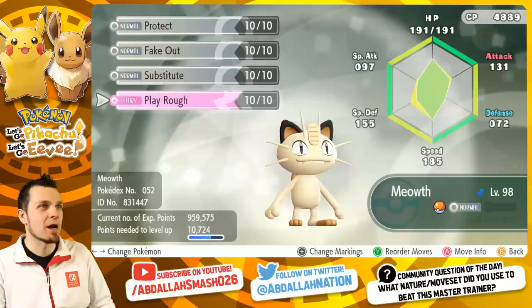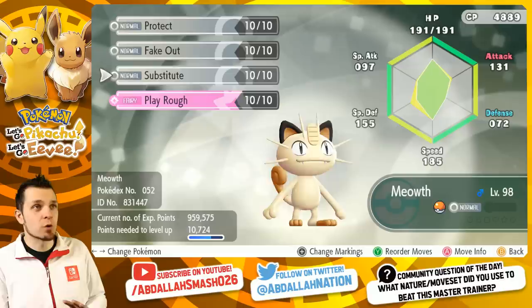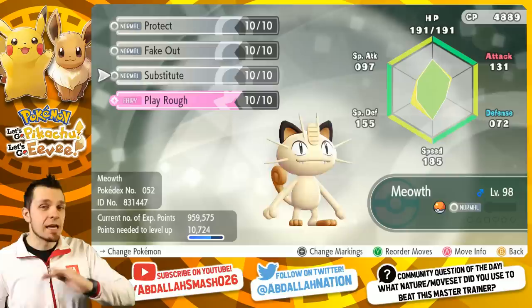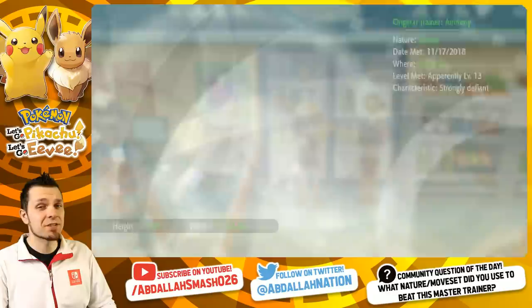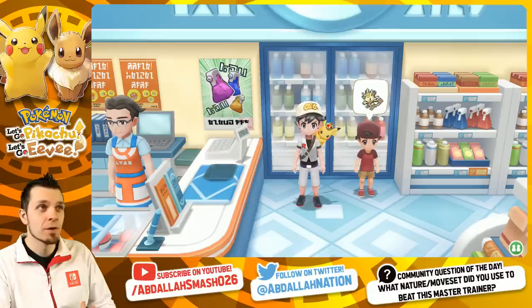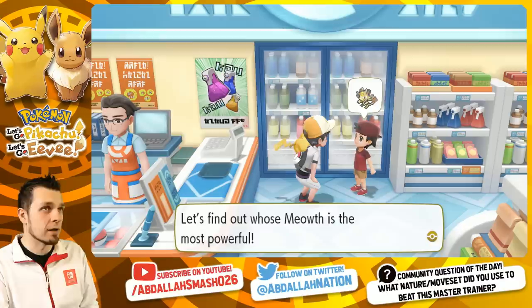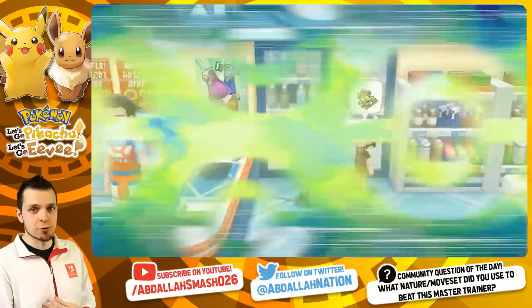Substitute and protect you definitely don't need — I just have those on for the next battle. We should be fine with this Meowth. 131 attack is really good. Meowth is more geared towards special defense rather than defense, so hitting the opponent's defensive stat will do a lot more damage. Meowth has a very wide move pool and access to nasty plot, so you could go special Meowth. You can also use an Alolan Meowth for same-type attack bonus with dark pulse. Without further ado, let's jump into it.